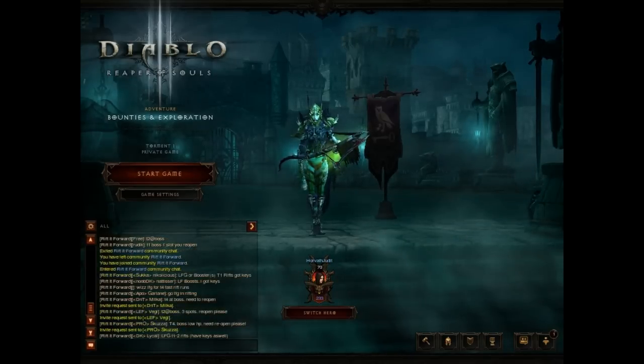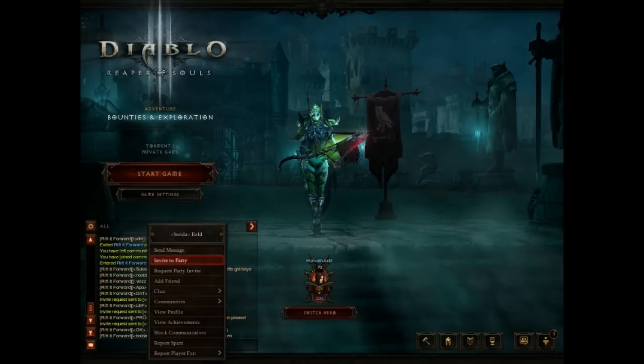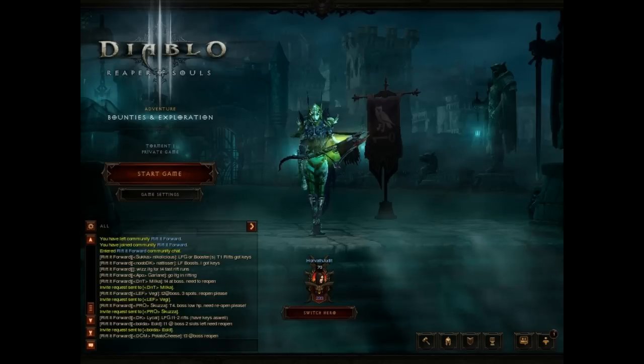Once you've entered the chat, you only have to watch out for messages like when people are saying that they're at the boss of a rift. If you see a message like that, you immediately click request party invite on the messenger's name.